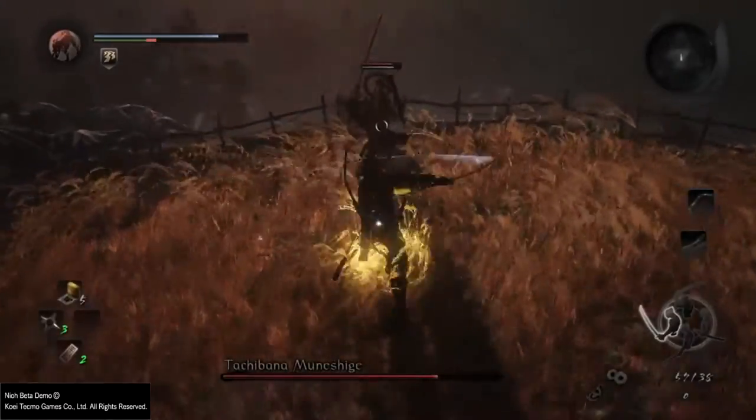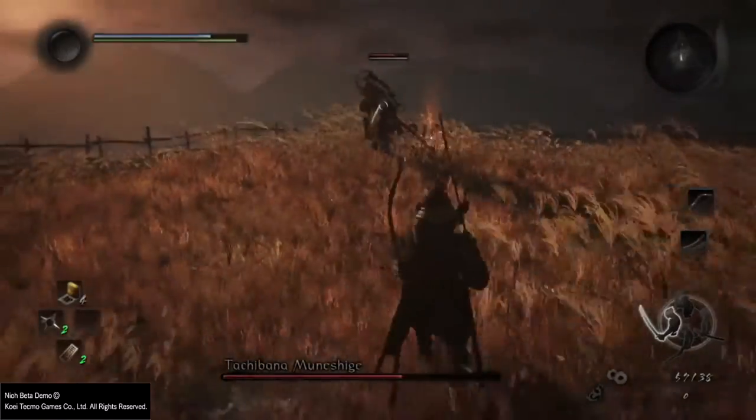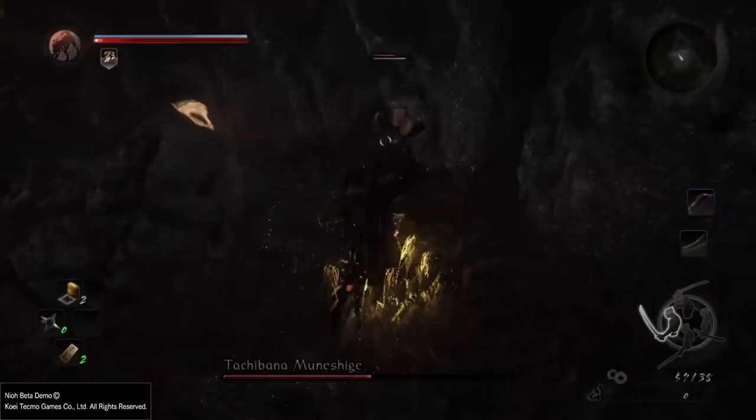The bow attack. Although it doesn't do a lot of damage, it can catch you off guard and kill you if you are low on life. So pay close attention when he's doing some side steps or backing off from you, because he usually uses this attack at those times.